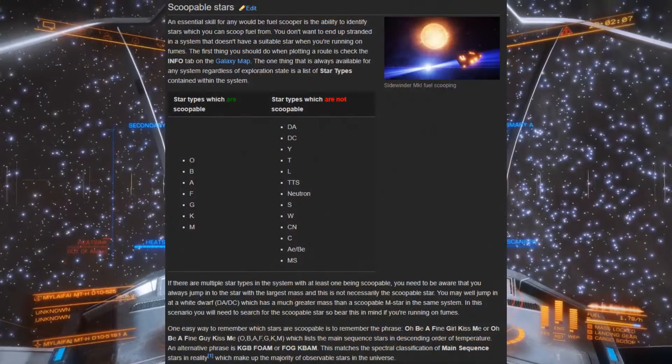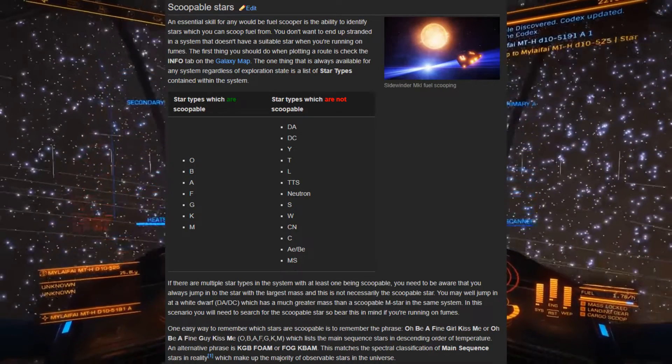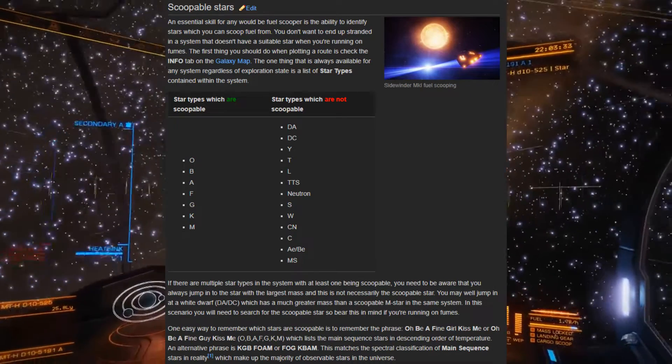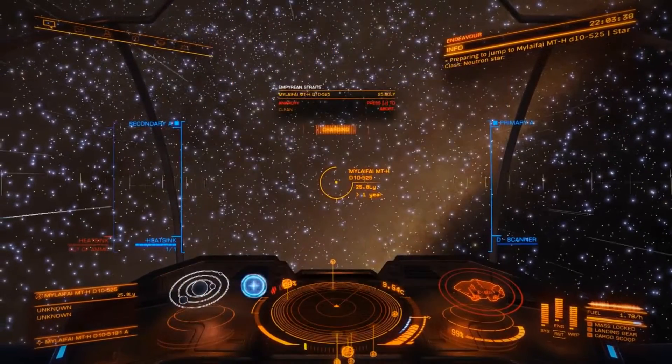Some reading on the game's forums told me that only main sequence stars can be used for refueling, consisting of the star classes O, B, A, F, G, K, and M. I remember this with the handy mnemonic device of: Oh Be A Fine Girl, Kiss Me. From here, my next question was, what does main sequence mean, and what are the other sequences?